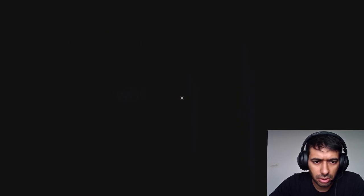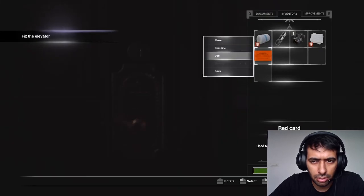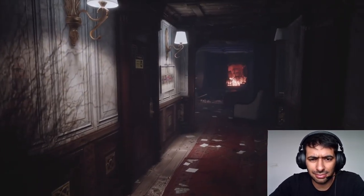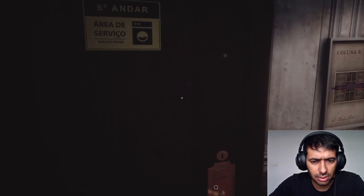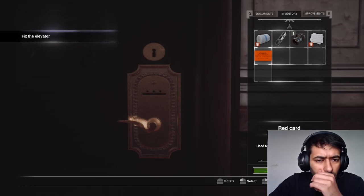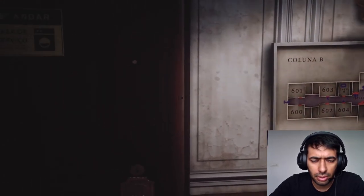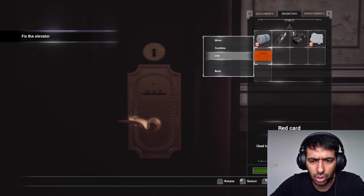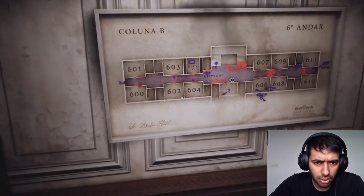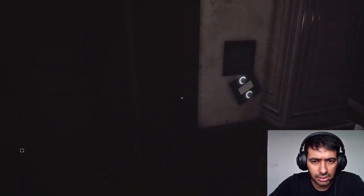I don't think they need cards — they actually need keys. This one does need a card though. Fix the elevator. I think we should be able to open this. Not really sure why the card is not being accepted. Okay, so this is the elevator. I think someone messed with it — it looks destroyed. 'I won't be able to fix this. The door is stuck. With the correct tool, I can try to force it open.' We've got a few objectives now.